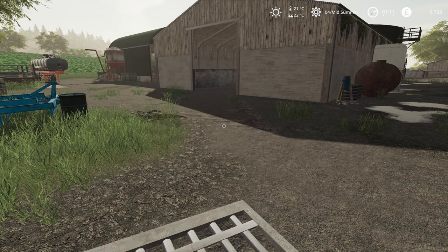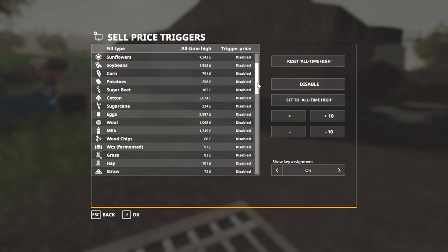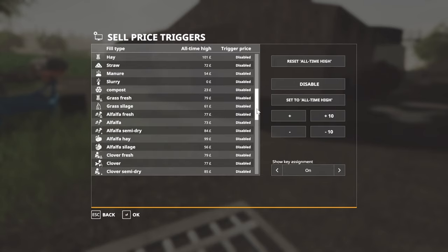Welcome back to Farm Sim. I'm going to take a look at the Sell Price Trigger mod. I use this on a few of my maps and it just saves you constantly checking when you're going to get a good price. It's Left Alt and O to open this menu up and it gives you the highest price — I think it's since you installed the mod, but I'm not sure. You can reset it with the button in the top right-hand corner.